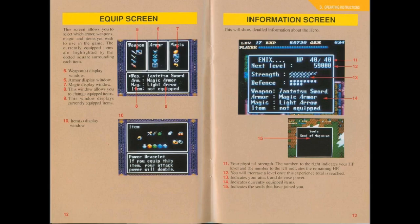Here's the equip screen - a bunch of different weapons, armor, and magic will be there. Most likely the further down you go, the stronger it becomes, although in magic's case, possibly different effects. And naturally there's the info screen with your next experience level, strength, defense, and other stuff. And souls!